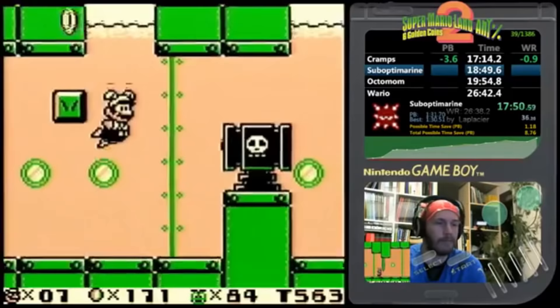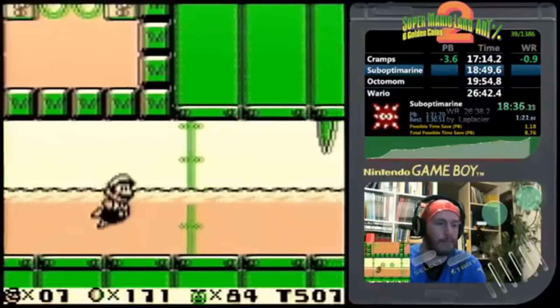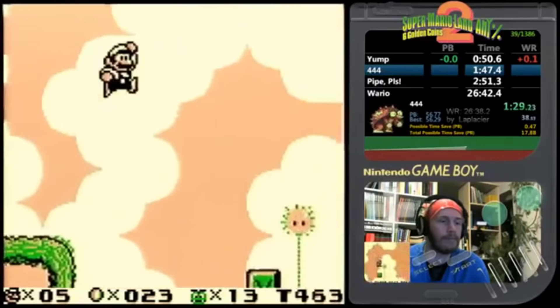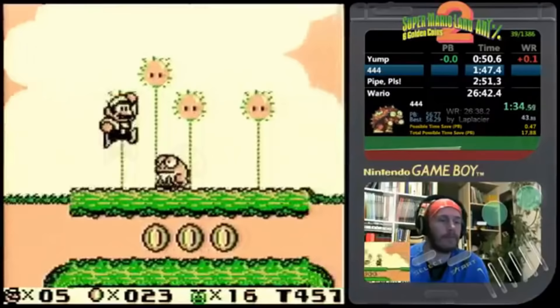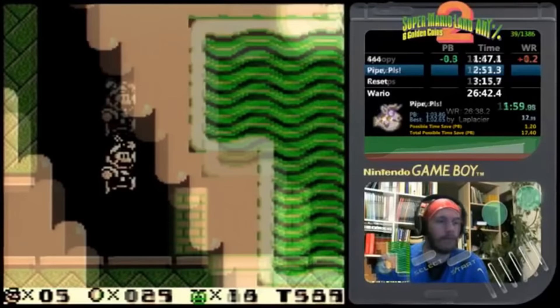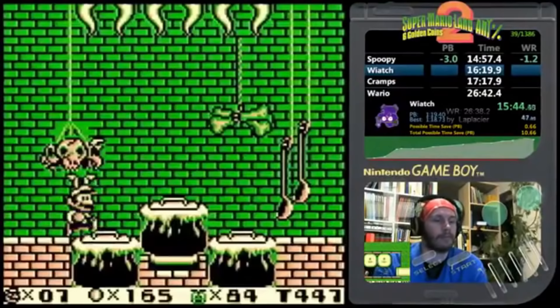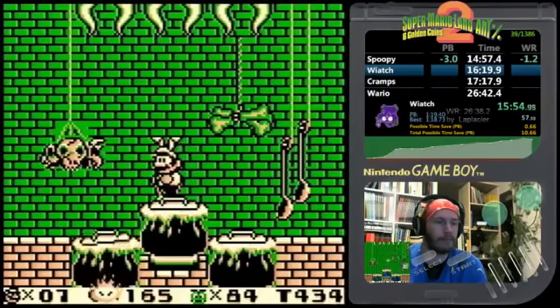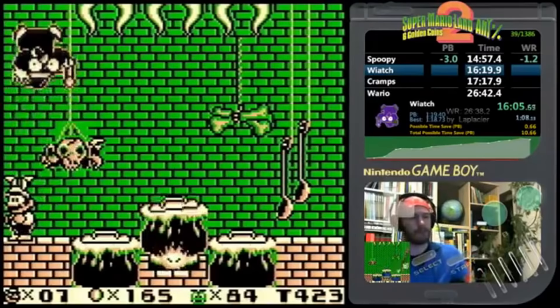If you aren't holding run and you walk off a ledge, you will fall faster. If you hold run instead, Mario will briefly float. To optimize the run, runners try to release the run button as late as possible before going off ledges. The very last note is that besides Wario, there is another boss to worry about — the witch fight at the end of Pumpkin Zone. Which side the witch spawns on for each phase is based on the Game Boy's hardware timer and is very hard to predict. A pastebin by Lightbulbsun in the description breaks down this code and the chances for what kind of fight you get.